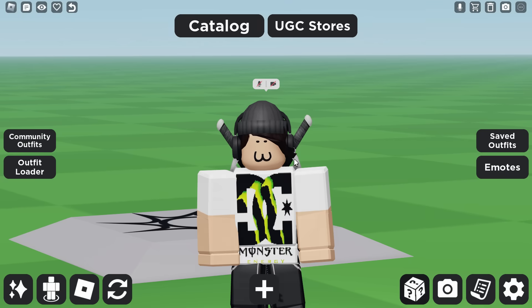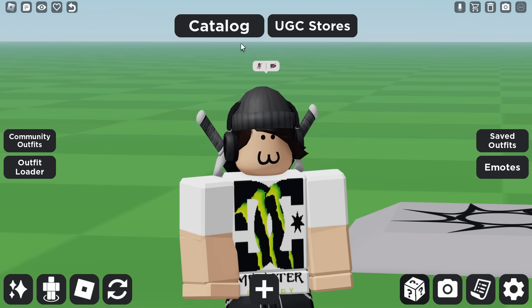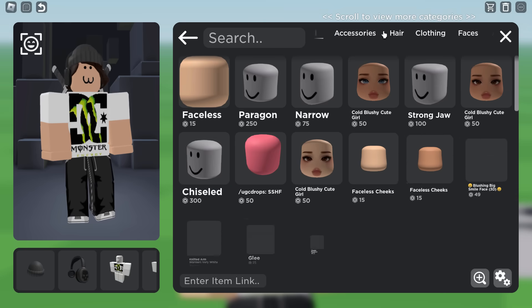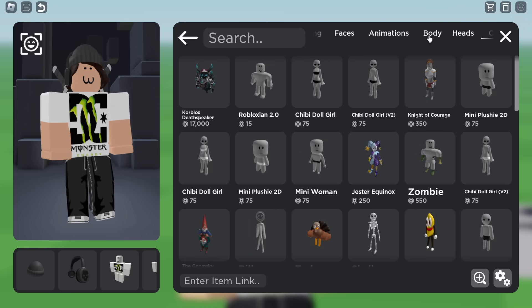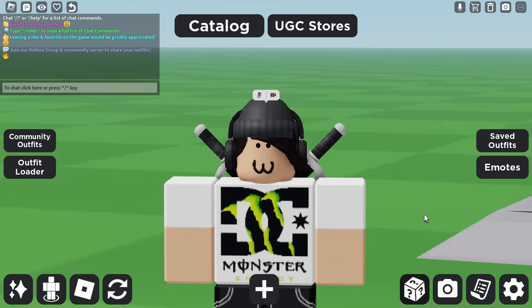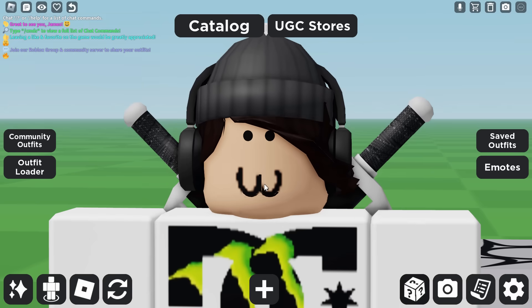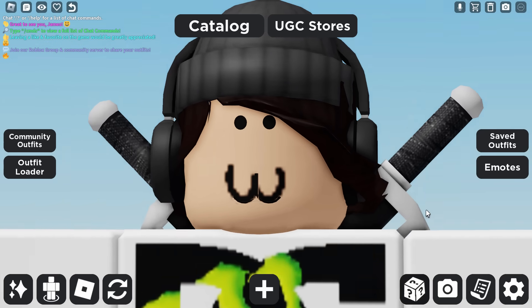It does blink and it's kind of crisp quality, but that's until you turn it into R6. Once you enable R6, these faces go so bad. Look at this - it looks actual crap. Look at the mouth - it's like 144p and then it's a bit glitched down there. They just don't work in R6 at all.